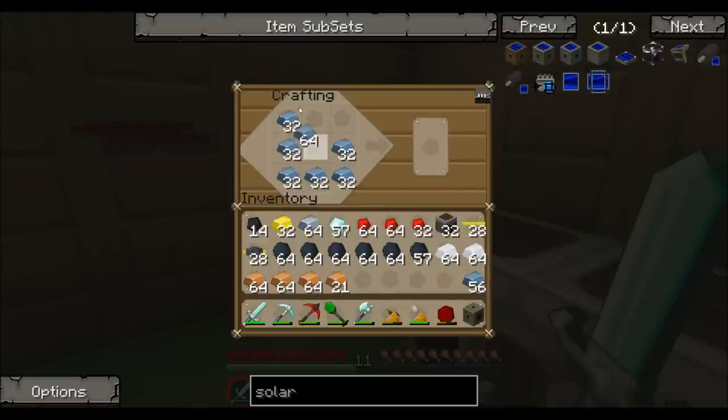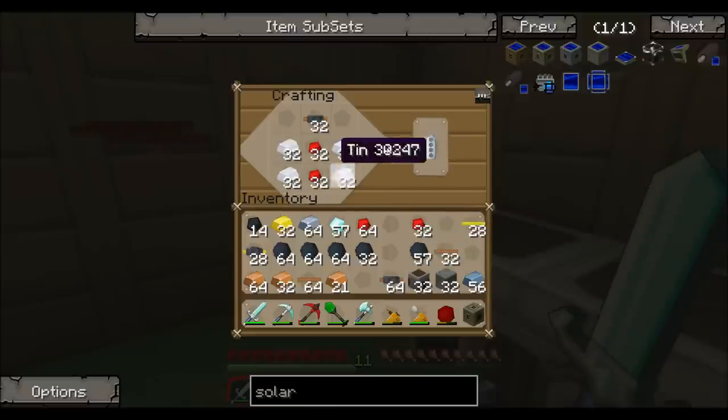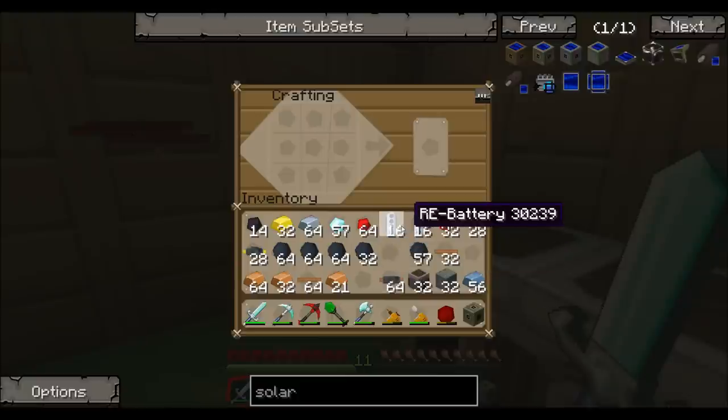My pockets are just screaming NO! Alright, there's 32 machine blocks. 32 furnaces. I need a total of 32 batteries — so that's 2 stacks of tin. At least they stack in 16 and not 1. Alright, there's my batteries.